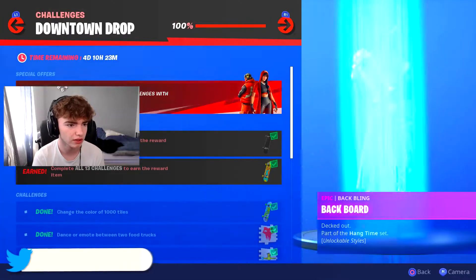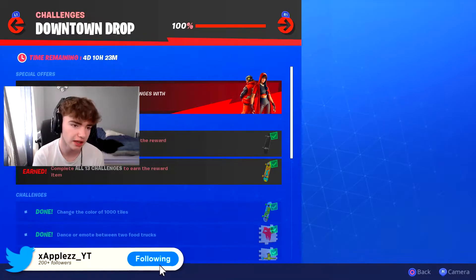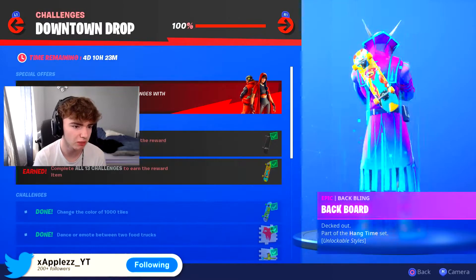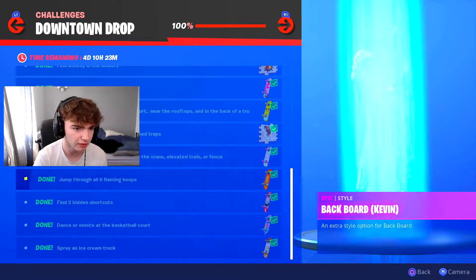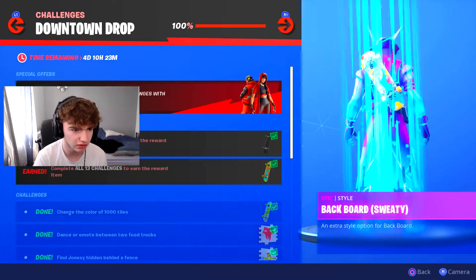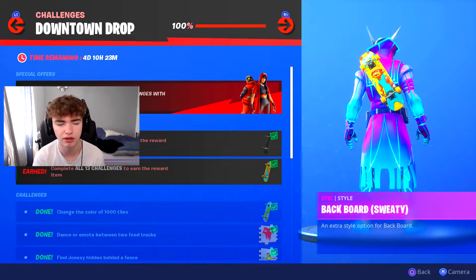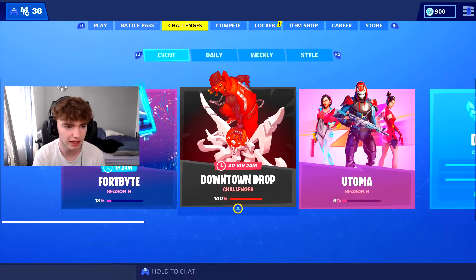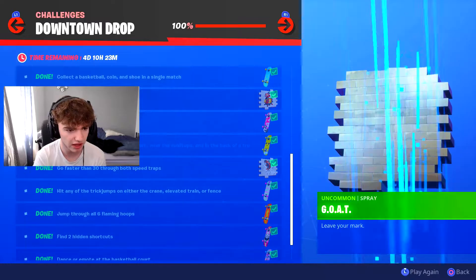You can still get the set if you guys click on the challenges and click on the special rewards. You can purchase these two skins, but you only have four days to collect them. We have completed all the downtown drop challenges, and what you do get from them is all these skateboard things, and then you do get this special sweaty backboard — just complete all 13 challenges and you will be granted with this. I thought you might get a player icon, but you don't, which is kind of sad. You get a load of sprays and stuff like that, which is pretty cool.